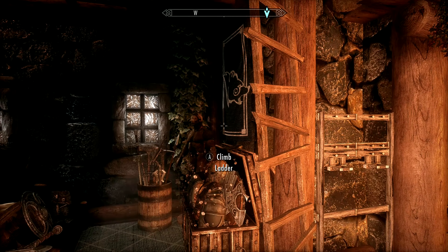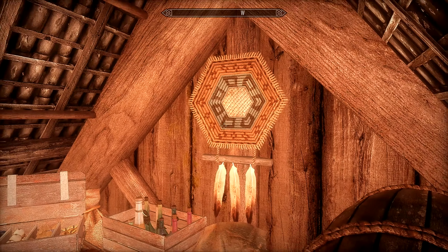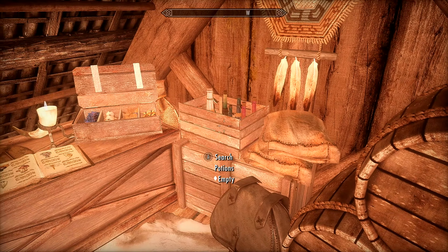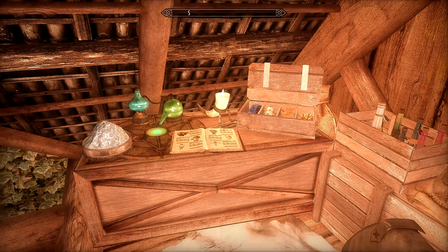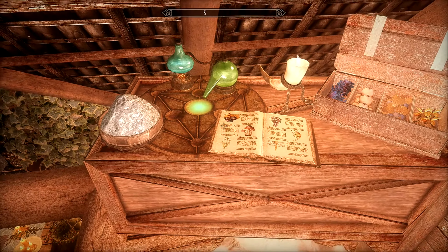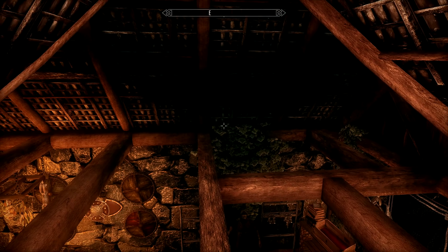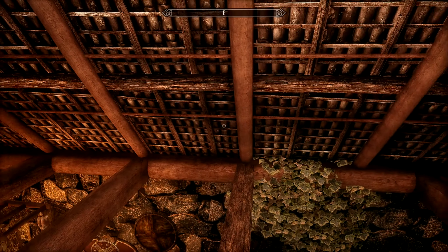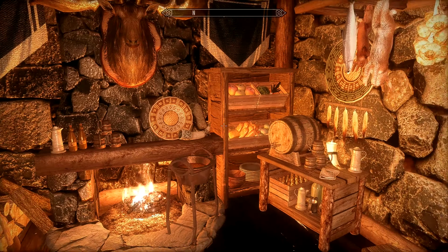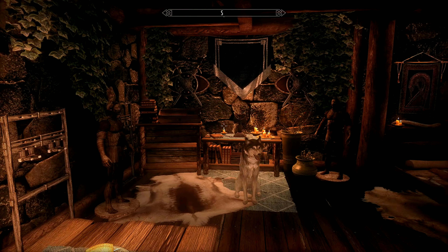We're going to climb the ladder and visit the next area of the home, which is the alchemy nook. Over here you'll have a spare knapsack where you can store things. You have some custom storage for your potions and for your ingredients. You have a cute little book here that shows you what the ingredients are doing for your alchemical recipes. And then there's your alchemy lab. You can also tightrope walk on these little beams — let's see if you can jump across and land. Oh, maybe you can if you have more skill than I do.